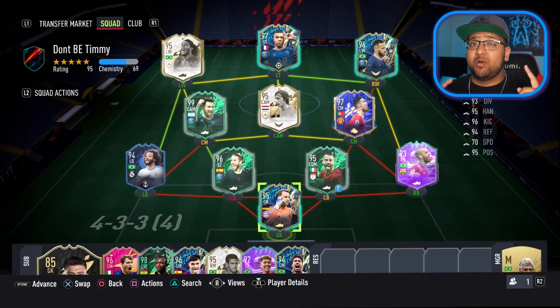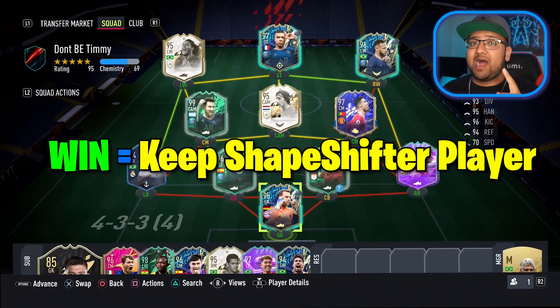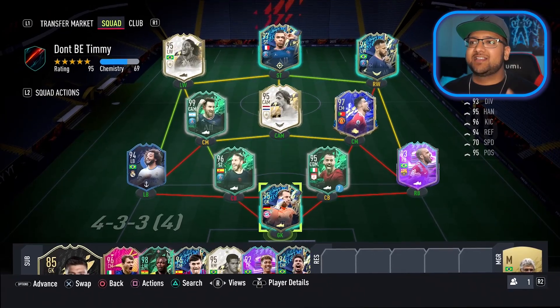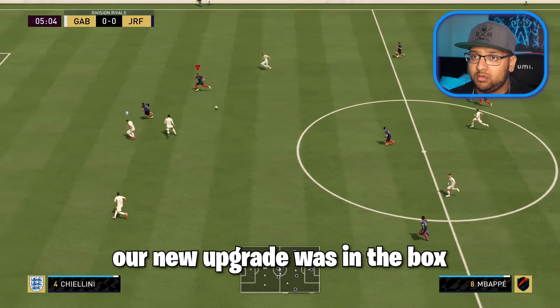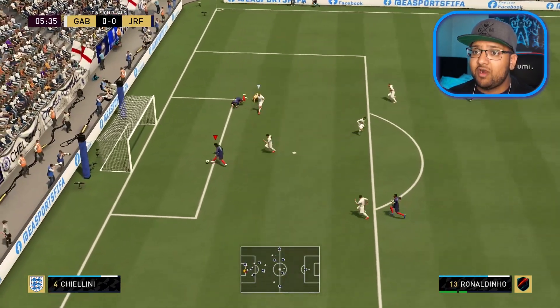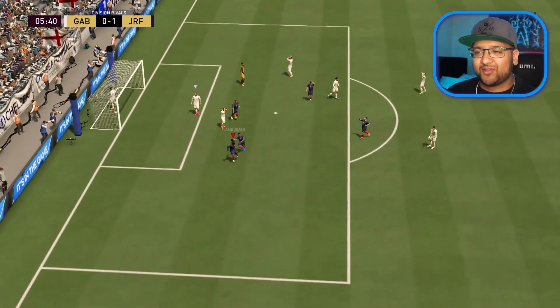However, we're going to be going into one game with these skillers. If we win this game, we get to keep our shapeshifter player pick player. If we don't, regardless of seeing the stats, we have to get rid of him. Five minutes on the clock — Mbappé, Ronaldinho — let's go! I did sweat that, but we have to win this game. I want to keep that player pick.